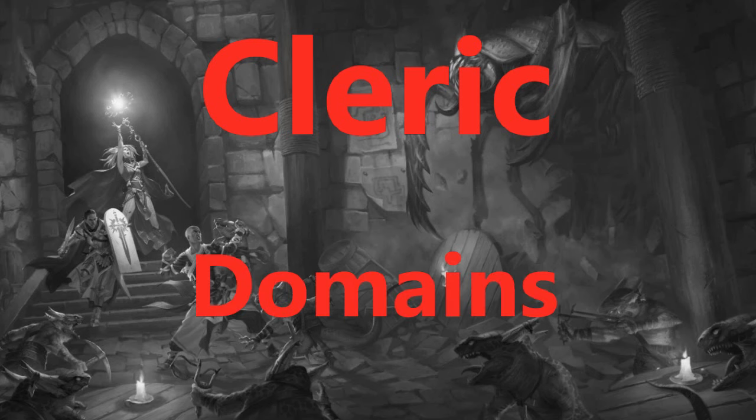Let's start by talking about your domain options. First up, the good old Destruction domain. At first level, a Destruction cleric gets the Destructive Smite power, which allows you to add half your cleric level to a single damage roll as a swift action. Then at eighth level, you get Destructive Aura, which grants nearby allies a bonus on damage rolls.